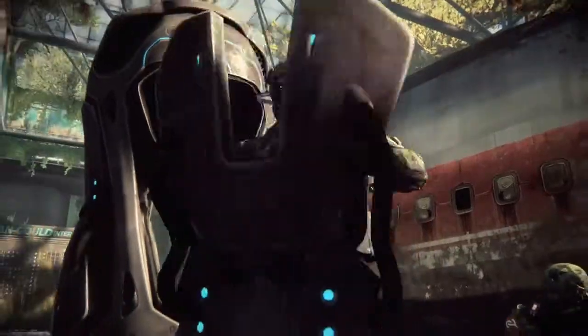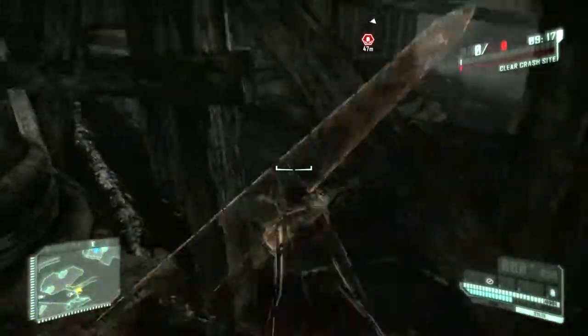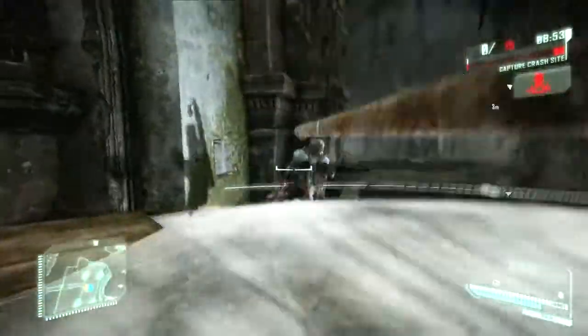Note that each pod holds two shields which can be used as a defense tool or thrown at the enemy to inflict damage. Other elements such as lamp posts can also be used as weapons.